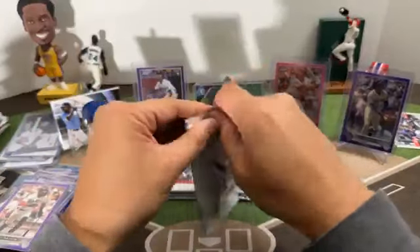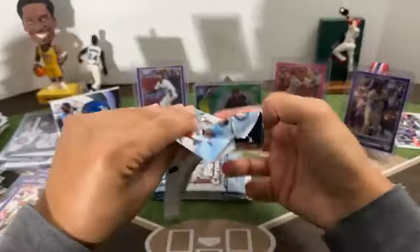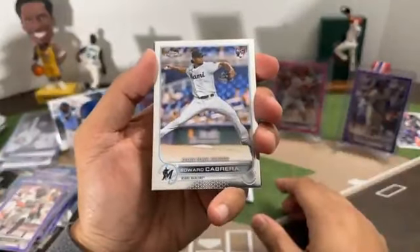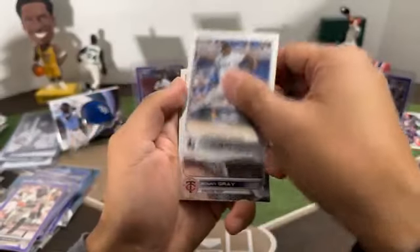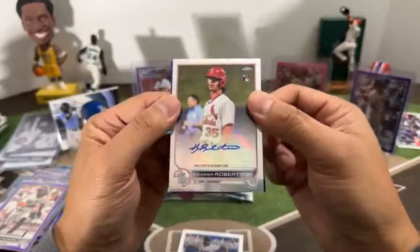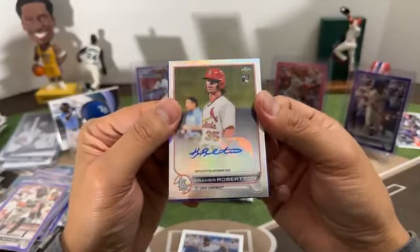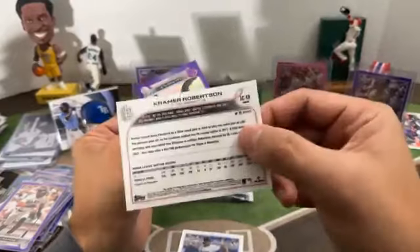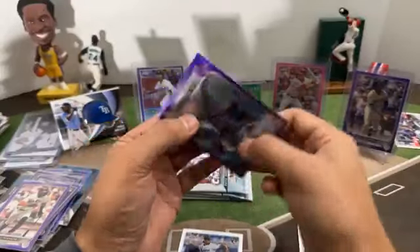Next pack: rookie debut Edward Cabrera for the Marlins, Sonny Gray autograph here, Kramer Robertson for the Cardinals. Purple Tyler Molle going to the Reds.